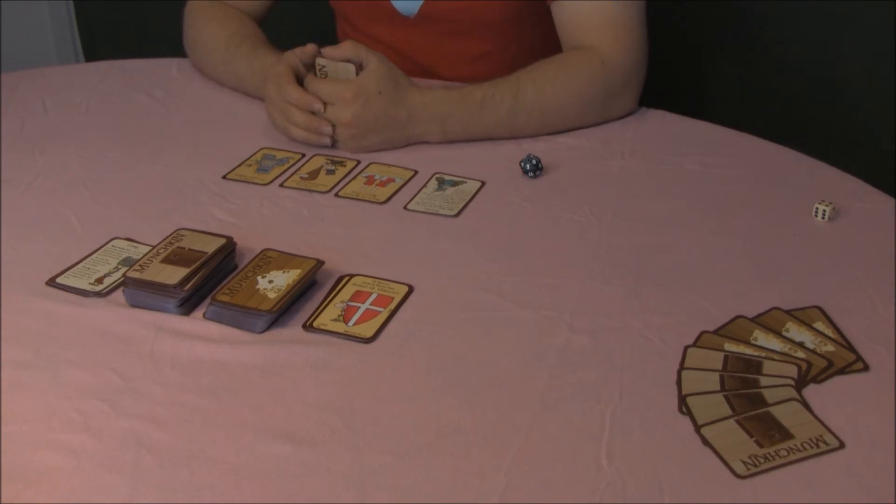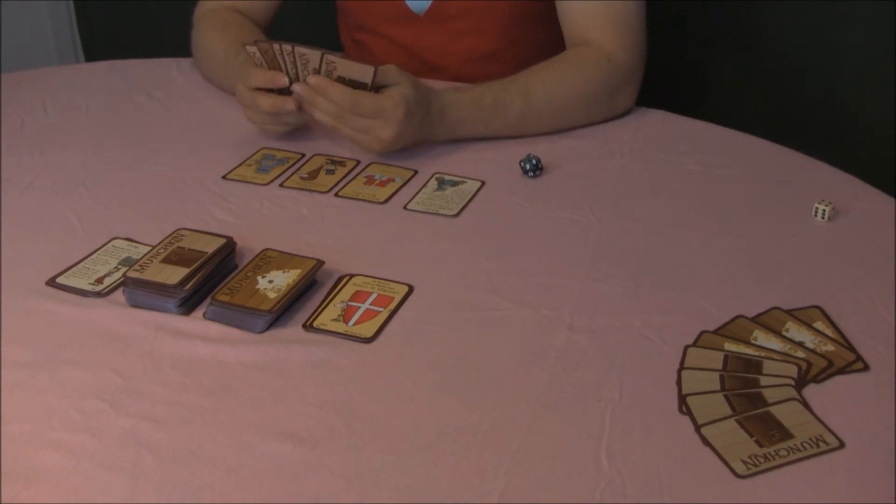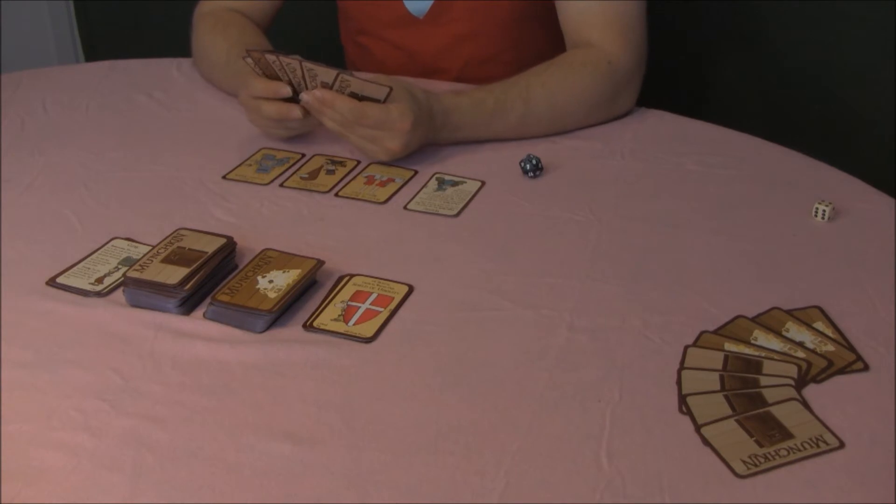If you met a monster but ran away, you don't get to loot the room. If you have more than five cards in your hand, you must play enough to get down to five, or give the excess to the players with the lowest level. If players are tied for lowest, divide the cards as evenly as possible, but it's up to you who gets the bigger set of the leftovers.